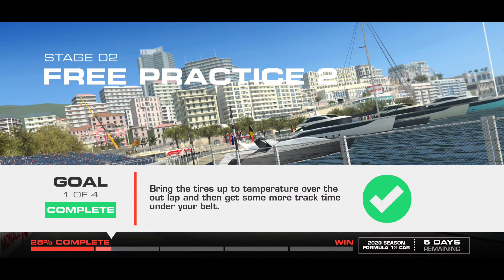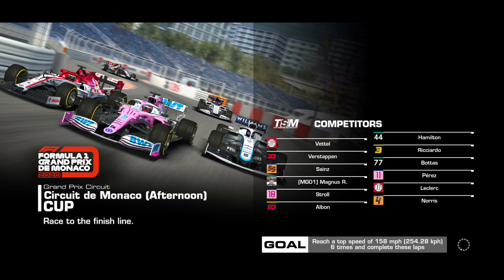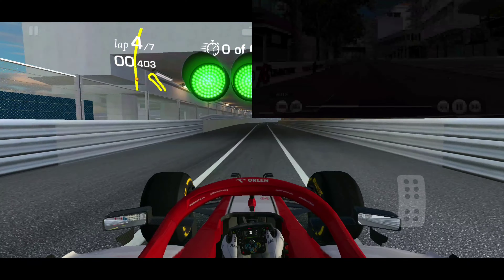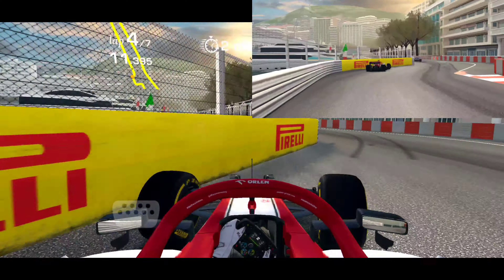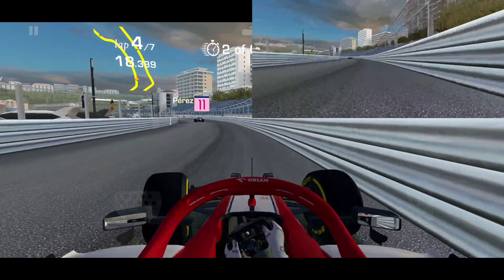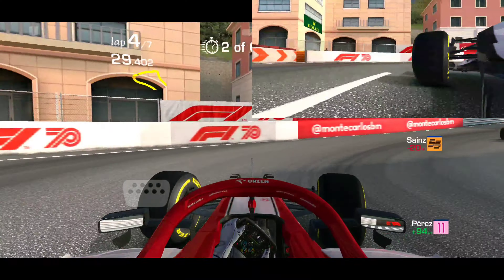Let's move on to goal two. This one is going to be a top speed challenge, sort of like the one we had in stage one, except this time we have to hit it six times. We have more lap count as well. Last time we had two laps to hit it three times - this time we have an extra lap and we have to hit it six times. The idea is that you're familiar with the circuit by now, so you know exactly where you can hit that top speed. Not a terribly high target - 158 miles per hour or 254.26 kph.